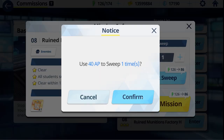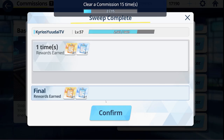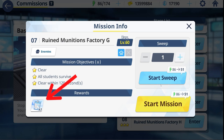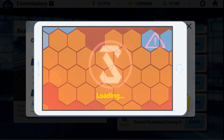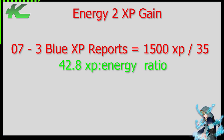Talking about efficiency — we're really only going to cover 07 and 08, but you can work the numbers backwards. To get a baseline, we'll focus on what's guaranteed. You can get additional XP reports at random but we won't count those. For 08 you get one orange activity report, and for 07 you get three blue activity reports. So for 07, three blue reports equals 1500 XP gained for your students, and it takes 35 energy to enter — giving you a ratio of 42.8 XP per energy.